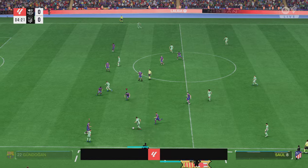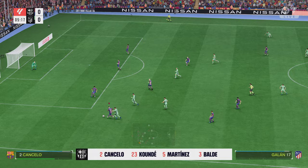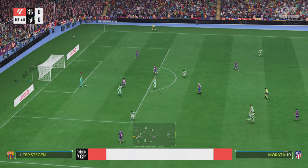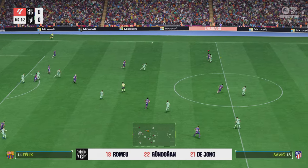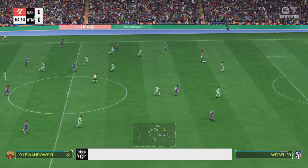This is the Barcelona team sheet. Marc-André ter Stegen is in goal. Jules Koundé starts alongside Iñigo Martínez in the centre of defence. Ilkay Gündoğan plays alongside Frenkie de Jong in central midfield, and leading the line is Robert Lewandowski.